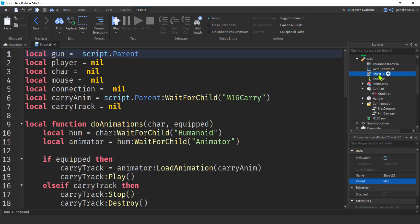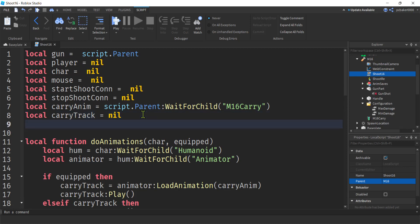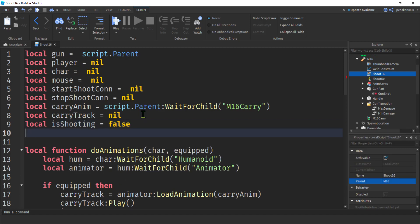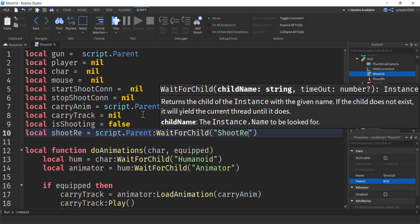Let's take a look at our shoot16, the client script. We've got a bunch of variables already defined. I'm going to rename this connection to 'start_shoot_conn' — that is for the activate event. I'm also going to have a deactivate, because we're going to press the button, hold it down, and shoot many times, so I need two connections. This second one is going to be the 'stop_shoot_conn'. We'll need two more variables: one called 'is_shooting', which is a boolean starting as false, and another for the remote event — 'shoot_re' equals script.parent:WaitForChild('shoot_re') to talk to the server.